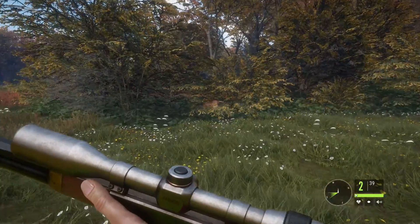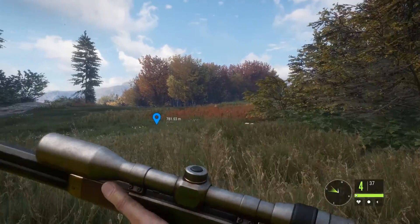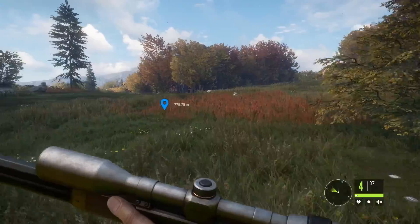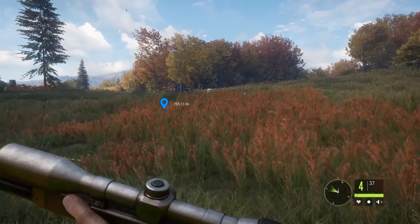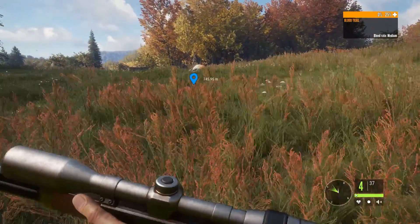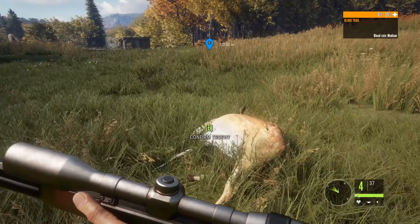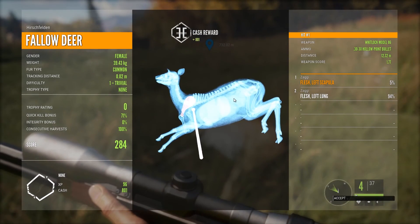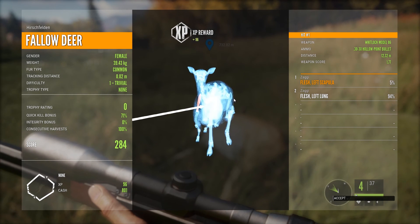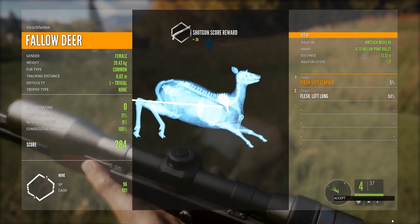Now I'll just go around and find some deer, coyotes, whatever, and shoot with the 30-30 and level it up fast. They're gonna fix this, and it's probably gonna be fixed fast, so if you want to level your shotgun skill, now is the time. Some will of course say it's cheating or exploiting, and that's fine, but I don't mind — leveling shotgun up is a real pain. I did try with the 7mm and .243; they did not give shotgun reward but rifle reward. That is the only three rifles I've been testing it out on, so maybe there are even more — I just don't know of them as of yet.